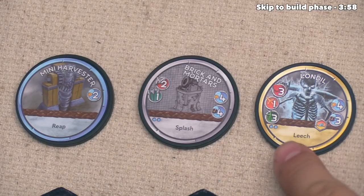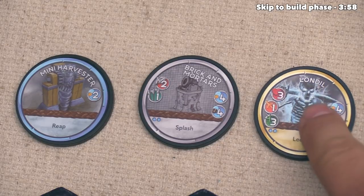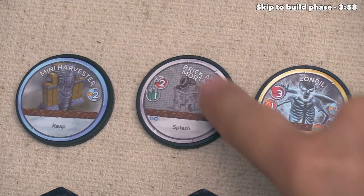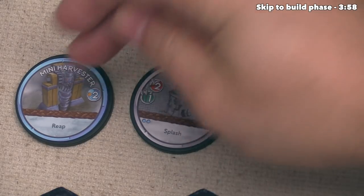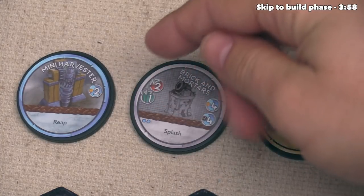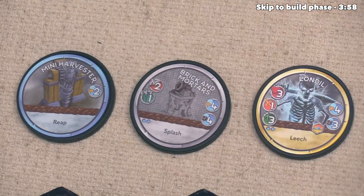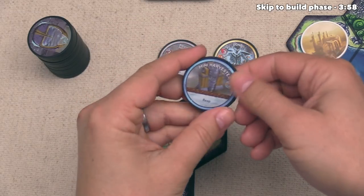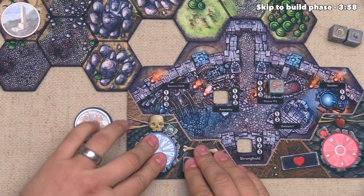Londil, which is a mercenary hero, would cost us four of our five source. This brick-and-mortars mercenary spire would cost us four, and this mini-harvester would cost us two. The mini-harvester is actually a piece of equipment that we could put underneath one of our heroes if we wanted to, and that would give them the reap ability. I like the idea of this mini-harvester, so we are going to spend two source, and then we can equip this on a hero later on in this wave. Our opponent has the option of doing one market action, but they've decided to pass on this to save up their source.